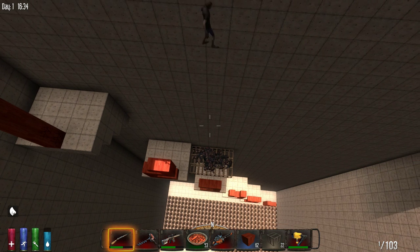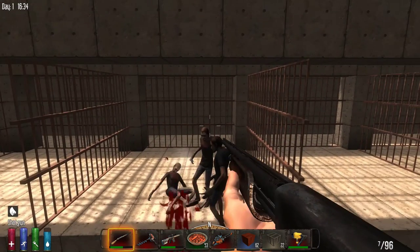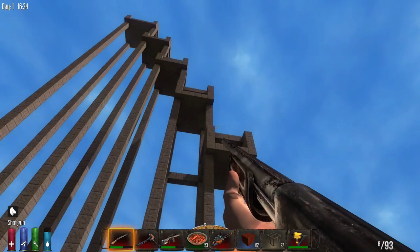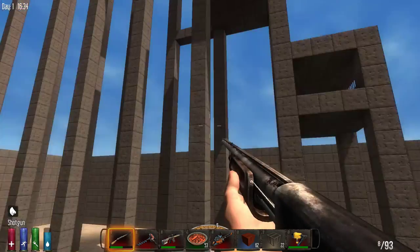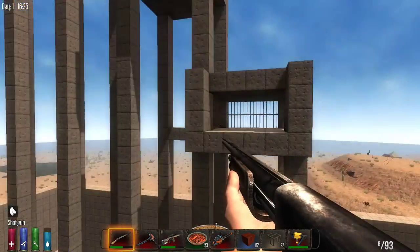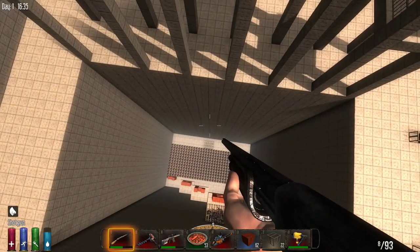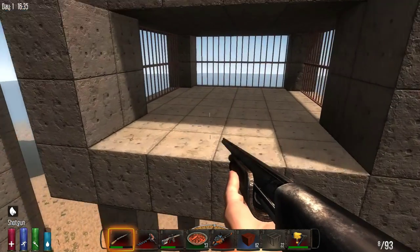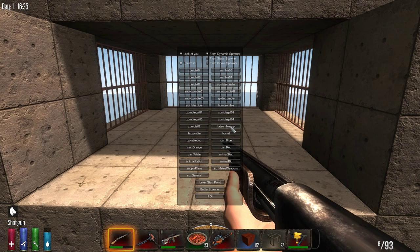Excellent. All right, I think it is time to move on to the big daddies — that's right, cop zombies. I'm going to start cop zombies with the 99-block fall height, because I'm betting they're just as strong. They're gonna be annoying because they'll be puking at me, so we gotta be a little careful.